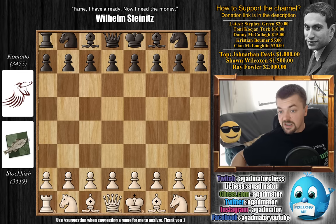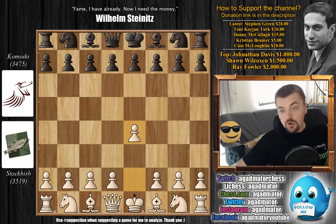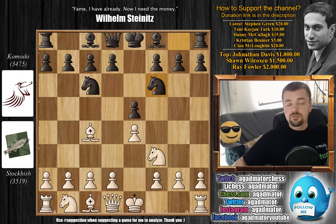Without further ado, let's check out this very nice game. Stockfish, rated around 3519, plays e4. We have e5 by Komodo, then Knight to c3, Bishop to c4, and Knight to f6 - so the Two Knights Defense is on the board. If you grab any book on chess openings about open games, you will most likely have the Two Knights Defense in there.